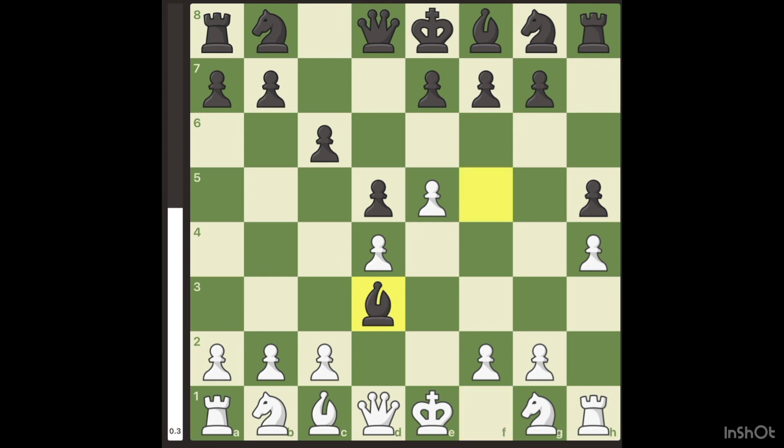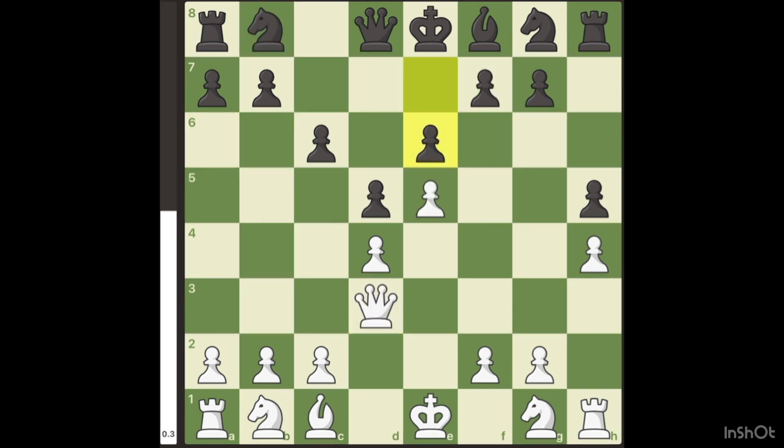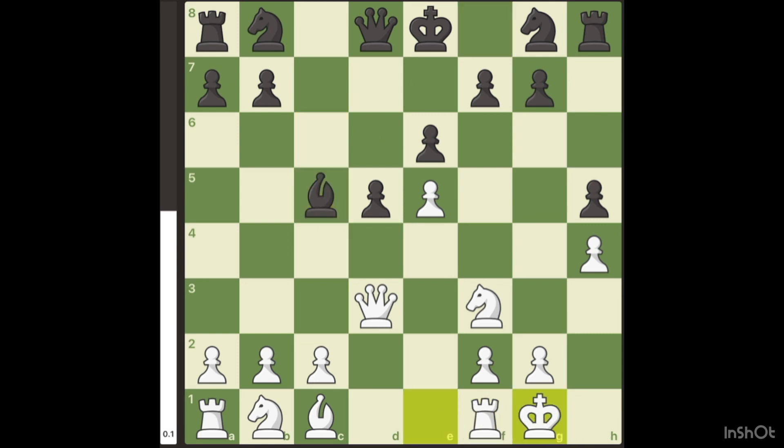You'll go Bishop D3, and after they trade, if they let you, you play E6, sacrificing a pawn for a deadly attack. If they do play E6, which is the best move, just develop your Knight to F3. If they go C5, which is again the best move, just take it and then castle. You have a comfortable position.